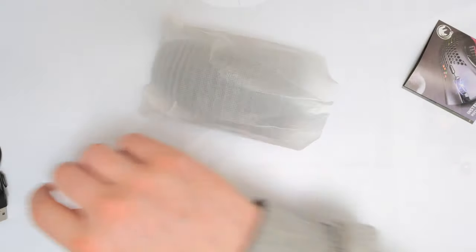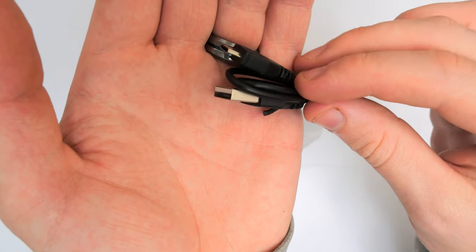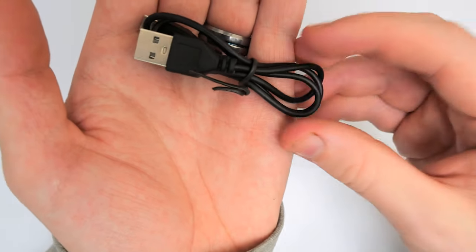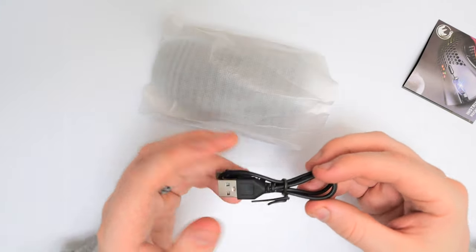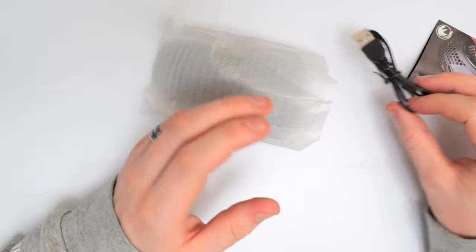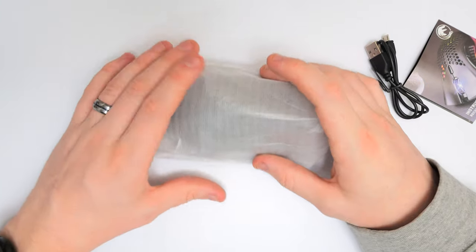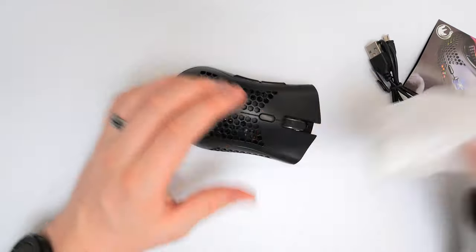Not really much in the box contents. We do have a small user manual, which is pretty much telling you it's a gaming mouse and explaining the different light meanings. We also have a small micro USB cable — not exactly massively long, so if you wanted to use the mouse while charging, that's probably not going to be a good idea. And then we have the mouse itself.